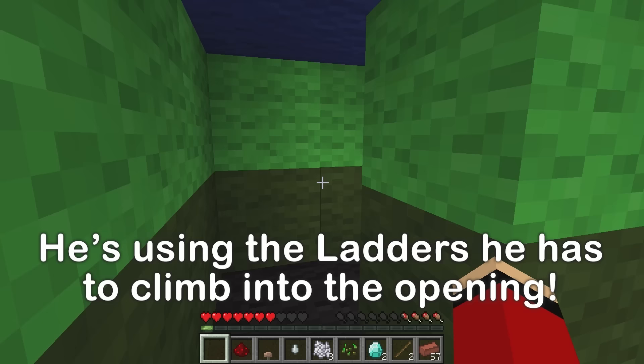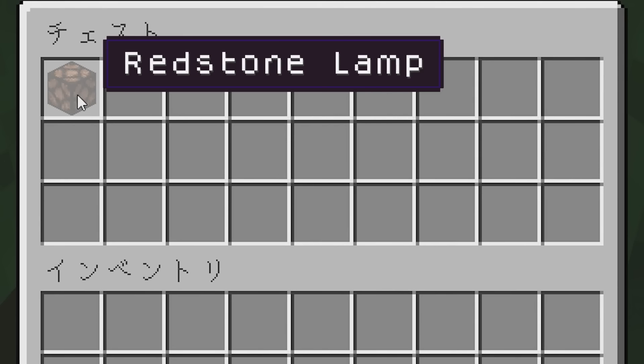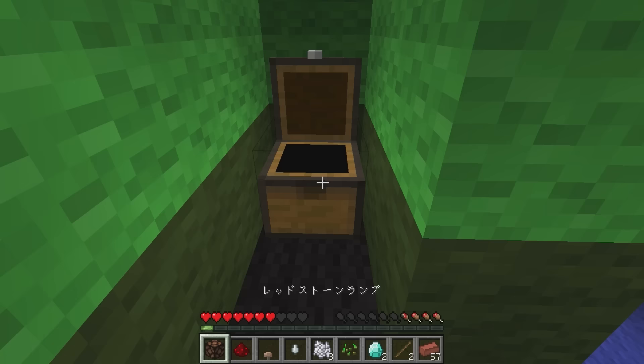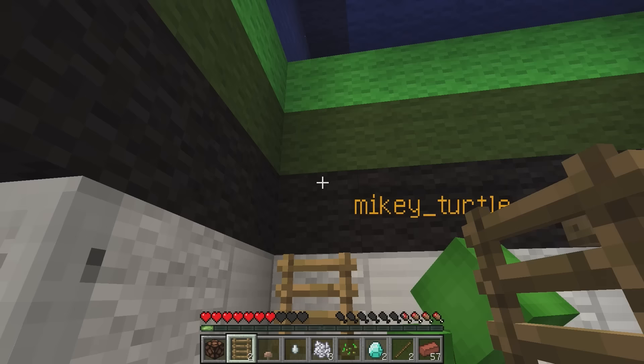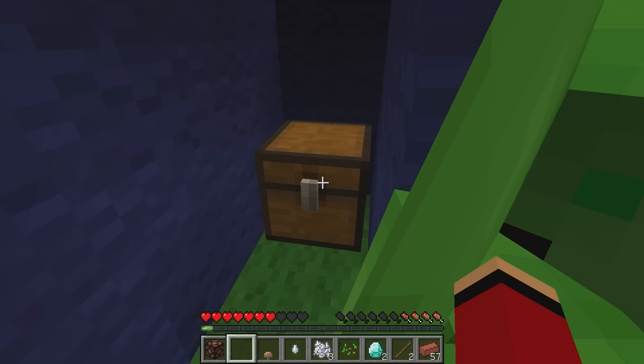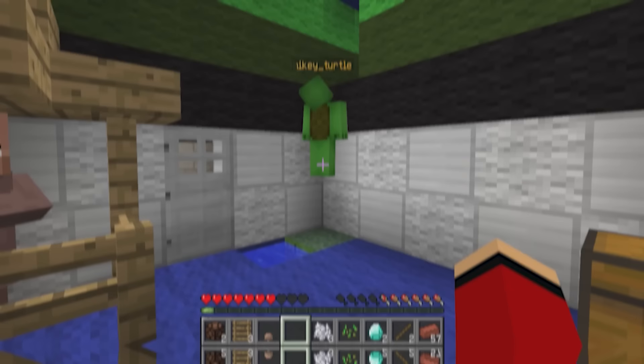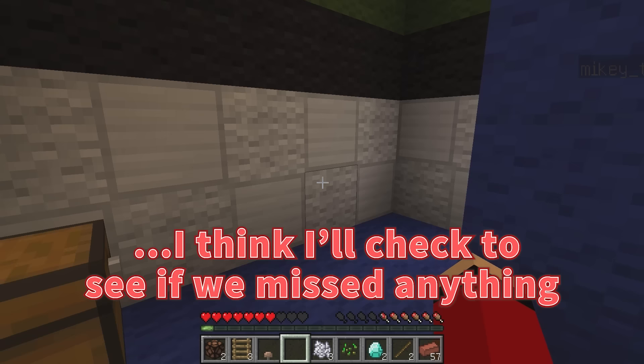There's a chest up here — what's inside? Open up. A redstone lamp. We're probably supposed to trade it with the villager. Let's try another spot. I think we can probably make it. There's a chest. Open — more redstone lamps. We don't have enough ladders. We were able to proceed after coming back here, so I'll check to see if we missed anything.